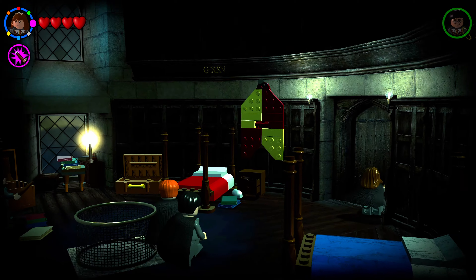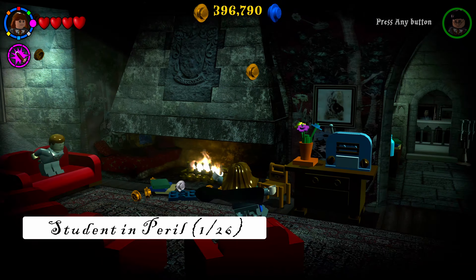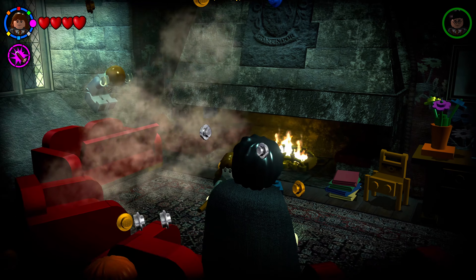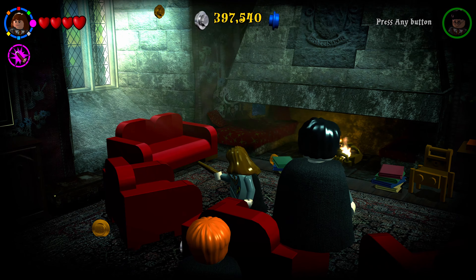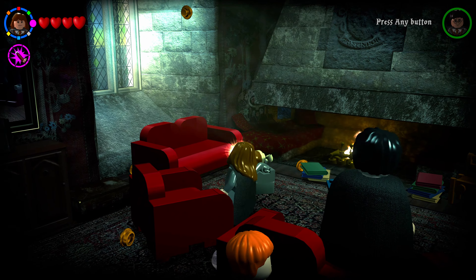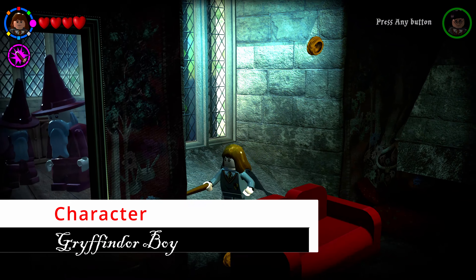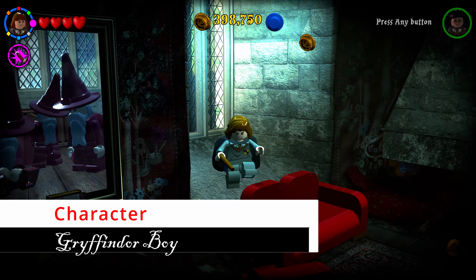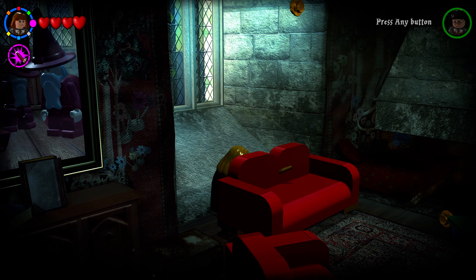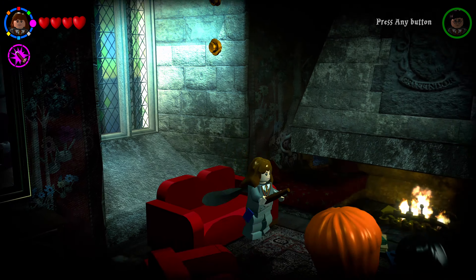Exit to the Gryffindor common room. On the left side a student is jumping on a couch — shoot the couch with a spell and it will eat him up and spit him out in cube form, then shoot the student and he'll piece himself back together. Behind that couch is another character token.